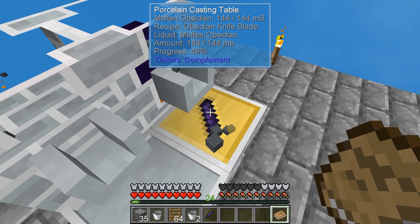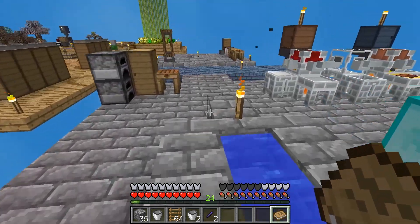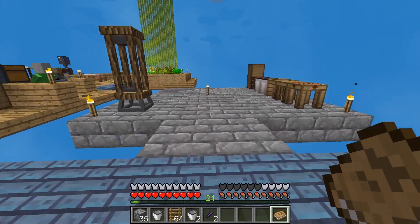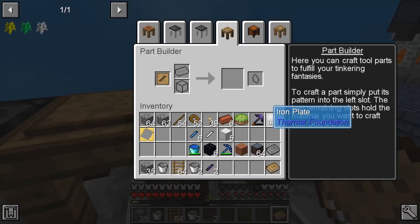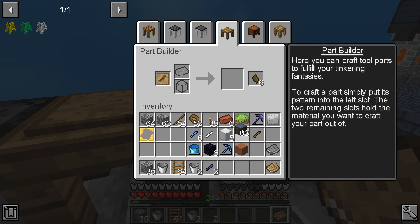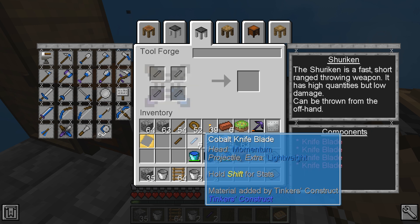We'll make two of these. I don't know what the other one's going to be. I know the last thing that I needed — I need to get mineral wood, an ecological knife blade. So we want to go here.